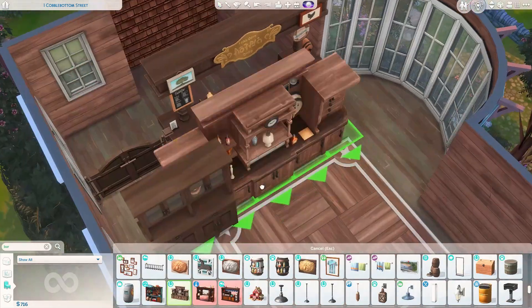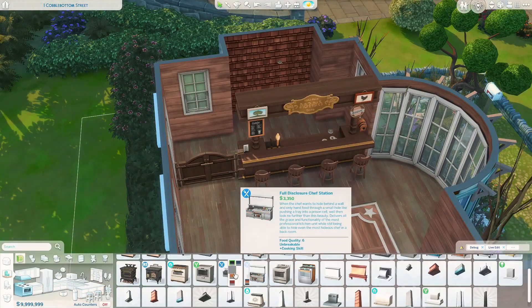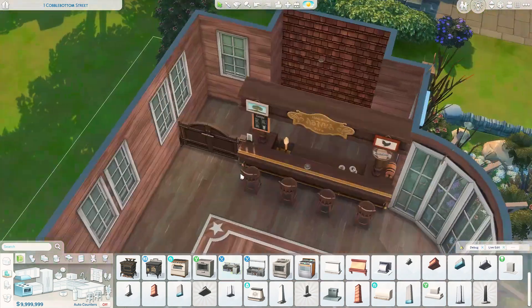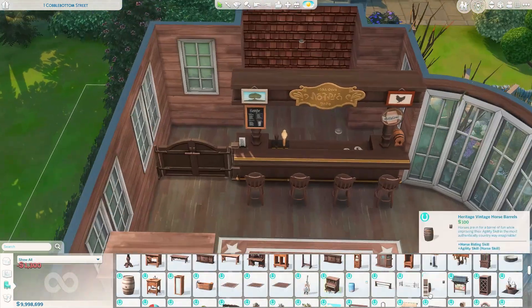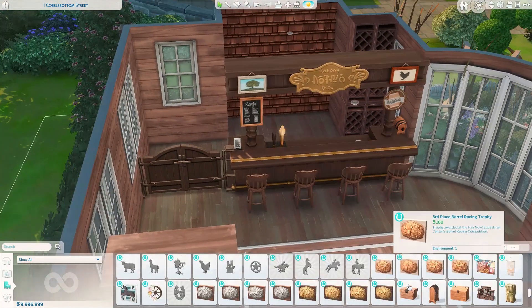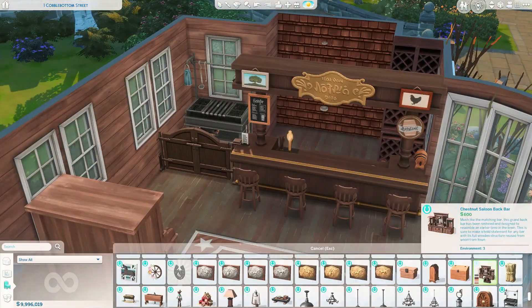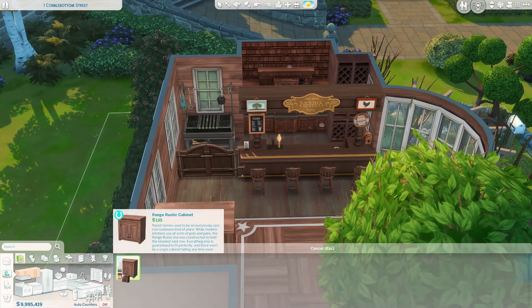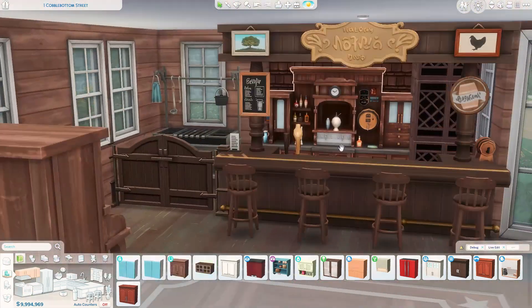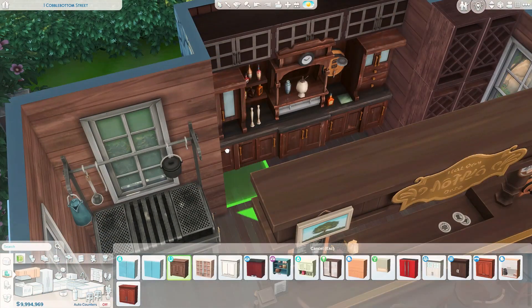Here we are on the interior. You can already see the little dancing mat here. I was trying to figure out if I could get that grill from Dine Out to work, because I thought that would be really cool if you have like a full kitchen. I did get this grill in though, and I got that bar back from the Horse Ranch expansion pack.